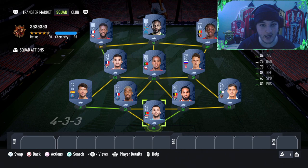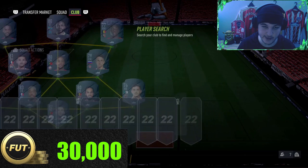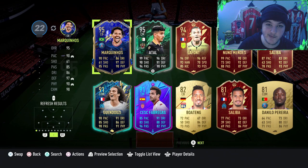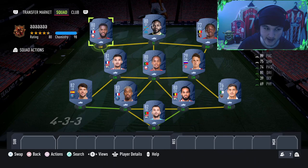This is the squad I've built. Heads up: this is going to cost no more than 30,000 coins, and is designed for those on a road to glory who don't have an insane Ligue 1 team. Obviously if you've got good Ligue 1 players — like Marquinhos, Itao, Lafont, Nune Menge, Zaliba, Guendouzi, and Fabregas — you'd want to use them. But if not, this is a nice cheap meta team.